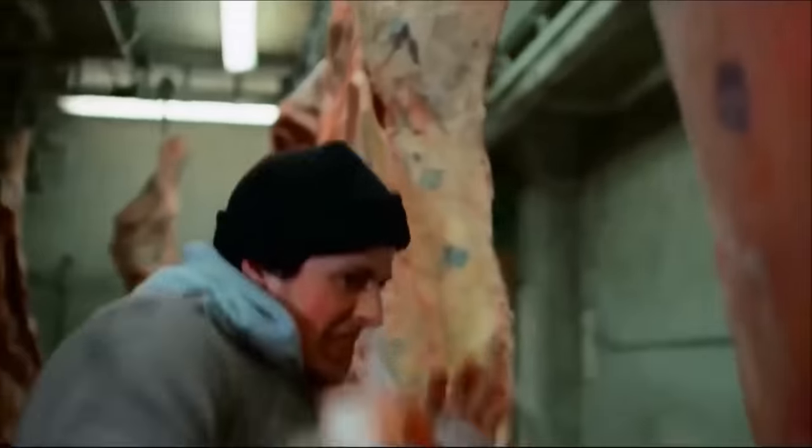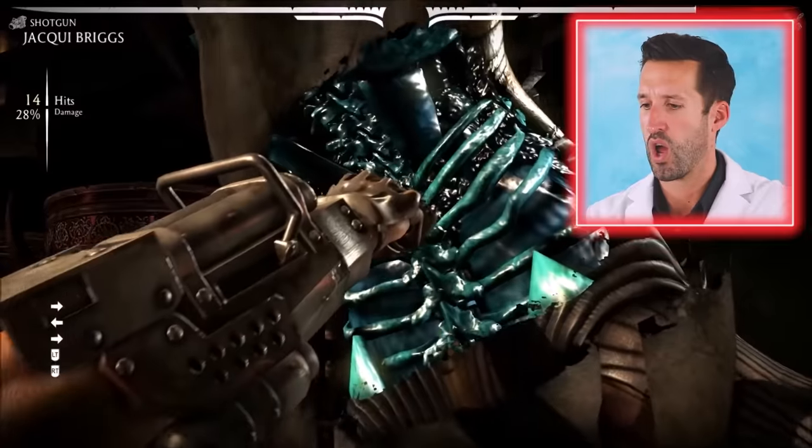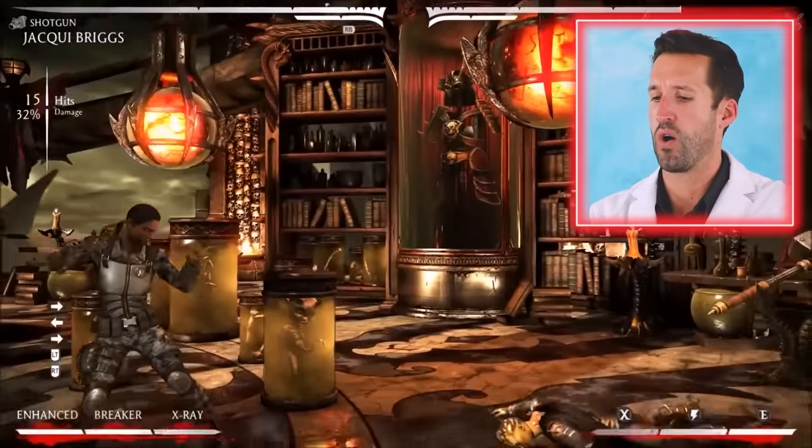Super cool to see the x-ray of somebody getting hit in the ribs. The ribs are basically there to protect your spleen, your liver, and obviously the vital organs of your chest — your lungs and your heart. Very cool to be able to see that.